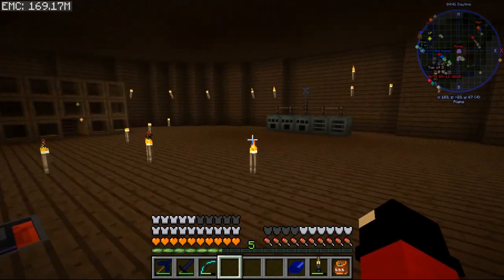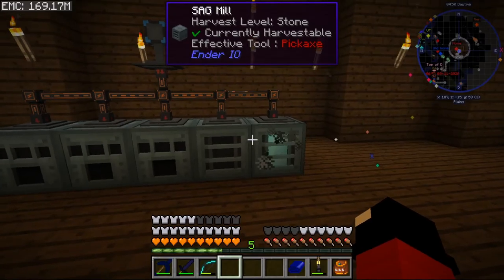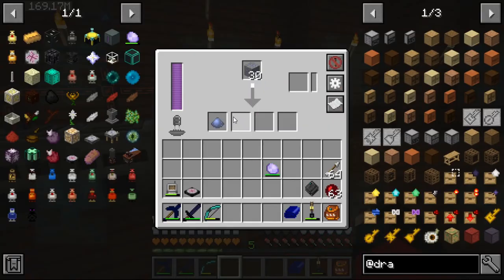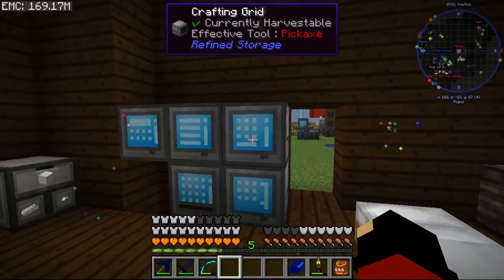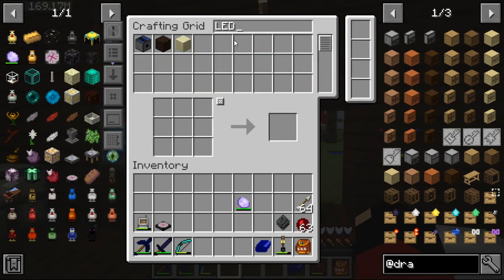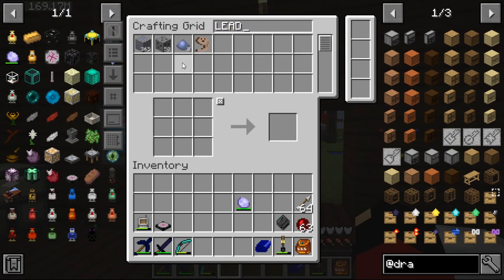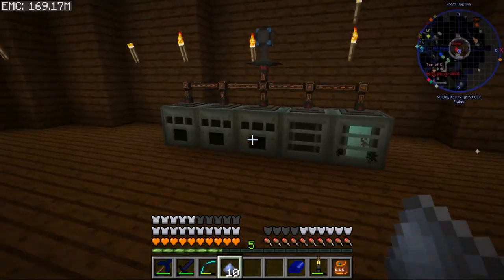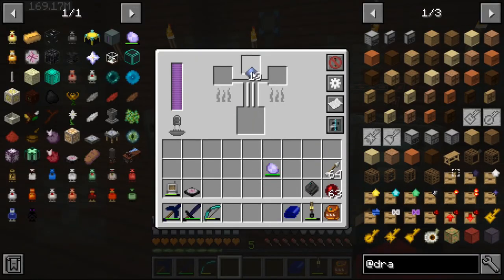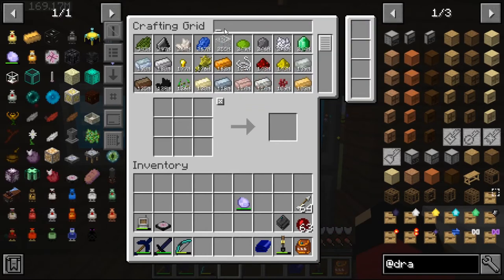What we need to do in preparation: we're going to put the lead ore in here and it'll make the lead ingots. We got a little bit coming in, so we'll process that into ingots. Ten should be enough. Then we'll put them in there and now we should have lead.